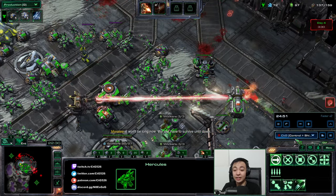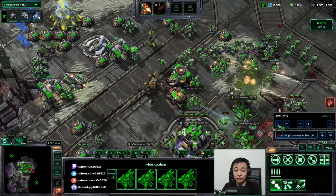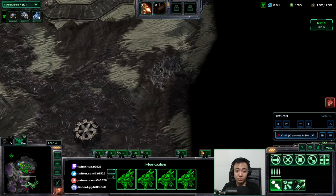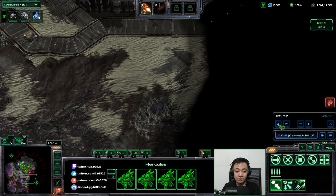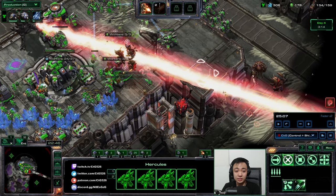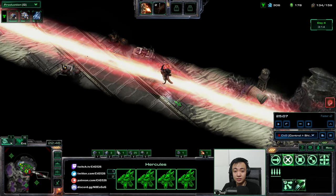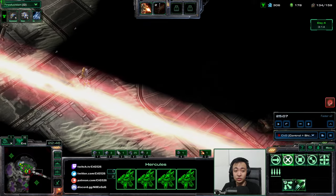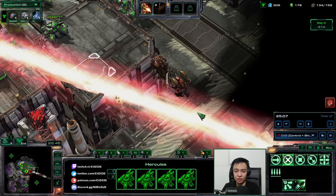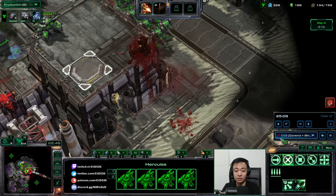By creating a unified front, my Siege Tanks can fight together and be more effective overall. I used another Concentrated Beam — it killed a bunch of Mutalisks, damaged some buildings, and killed an Overlord that was probably transporting forces. That's good.